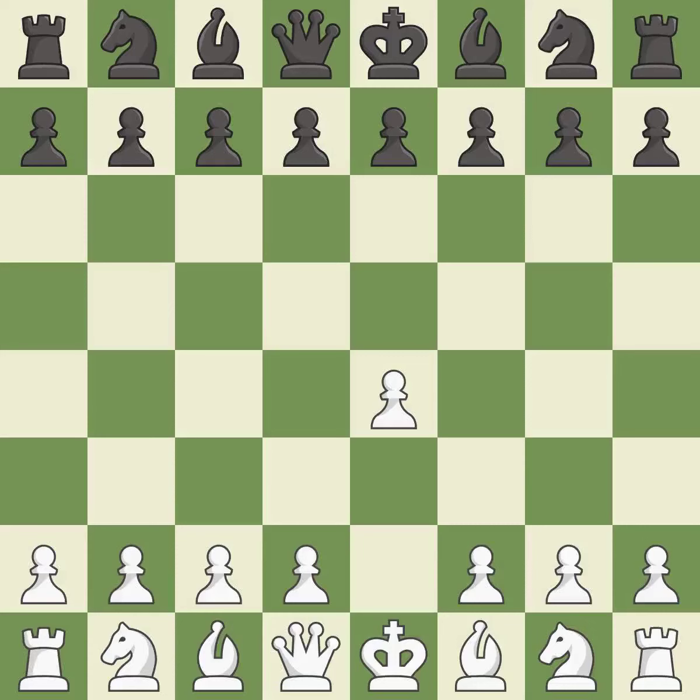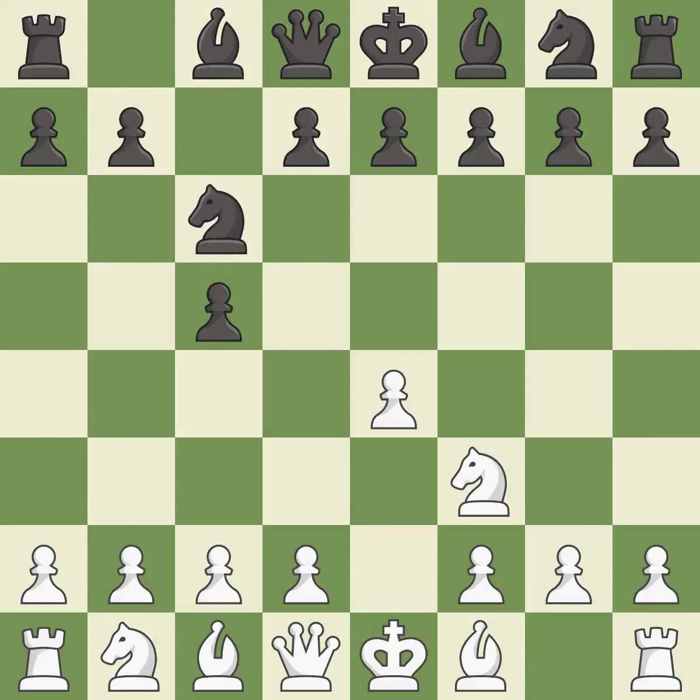Opening with the king's pawn controls the center and opens up the light-squared bishop and queen, often leading to sharp games. The Sicilian defense controls the d4 square with the c-pawn. Nf3 develops the knight toward the center to prepare for a d4 pawn push, where the knight will recapture if black captures on d4. Nc6 helps control both the d4 and e5 squares. d4 offers to trade a center pawn for the c5 pawn in exchange for more control of the center and quick development.